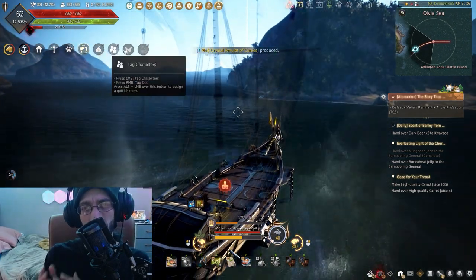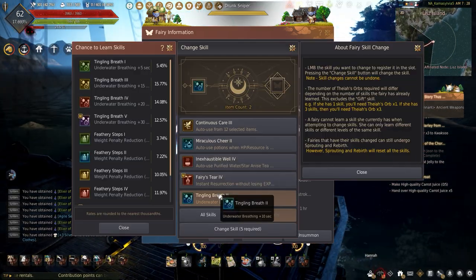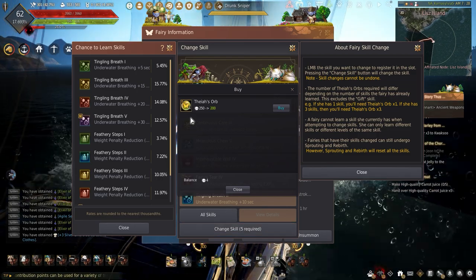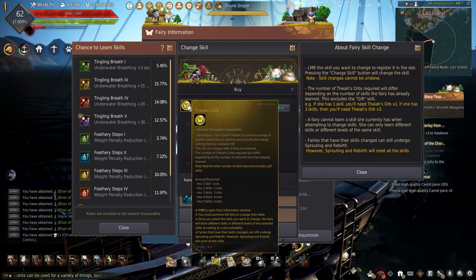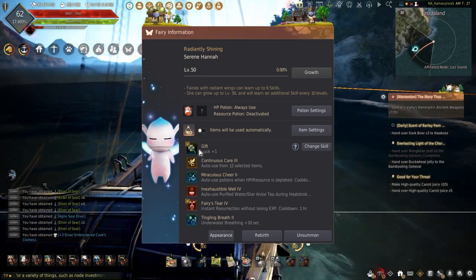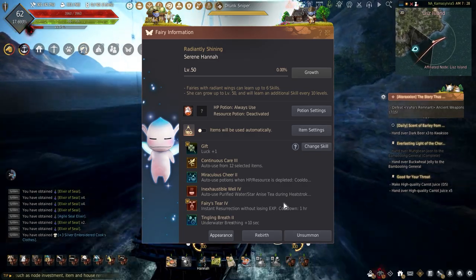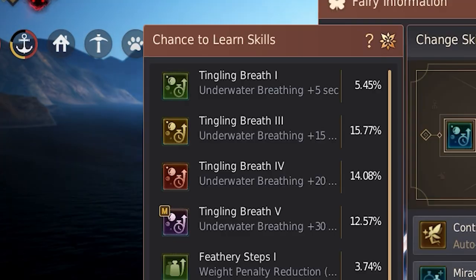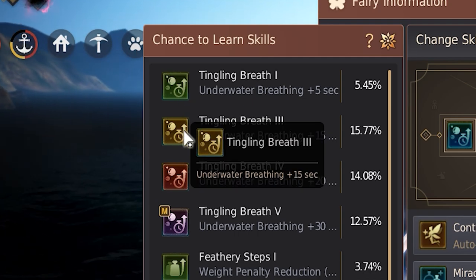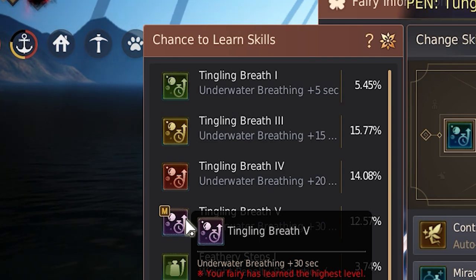The last way to extend underwater breathing is with the Fairy Skills. Fairy Skills can be annoying, needing luck to get certain skills or real money to re-roll them by buying Thea's Orb from the Pearl Shop. The level and tier of the Fairy will affect how many skills can be learned, but those with some luck can get the Tingling Breath Fairy skill. Tier 1 of this skill has plus 5 seconds to underwater breathing, with tier 5 sporting a nice plus 20 seconds.